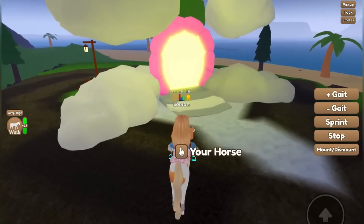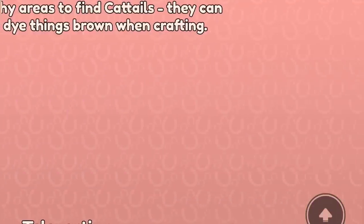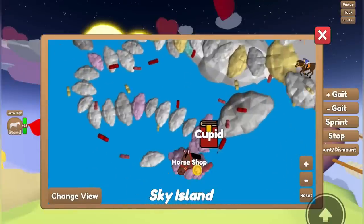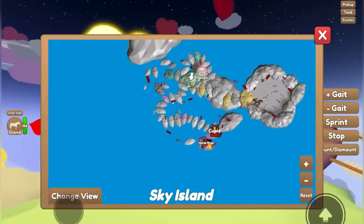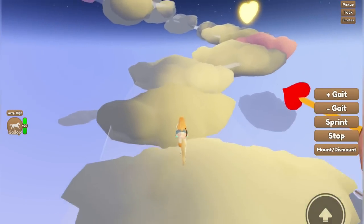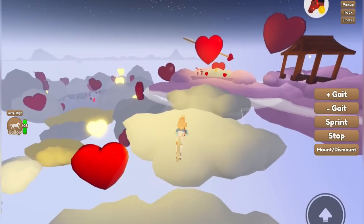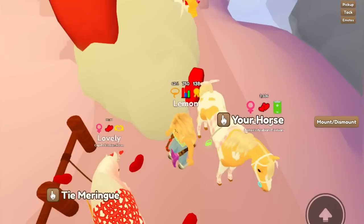This little portal map thing looks beautiful. Of course we want to go. They colored the background pink for Valentine's Day. Oh my goodness — it literally is a Sky Island! It looks like there are some other little teleports up here. Cupid is over there, there's a horse shop, and a race over there. I'm going to go over to Cupid and the horse shop, because one of the new Valentine's horses is probably for sale in there. This is a really cool looking map.